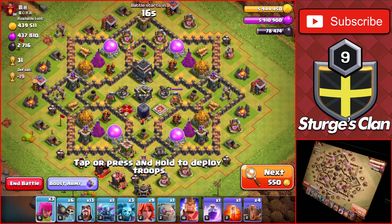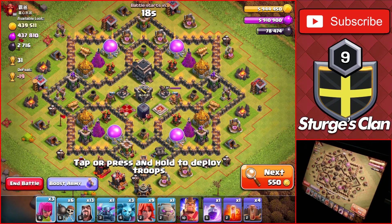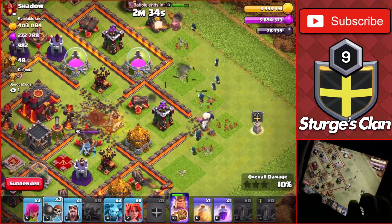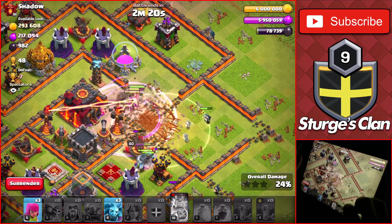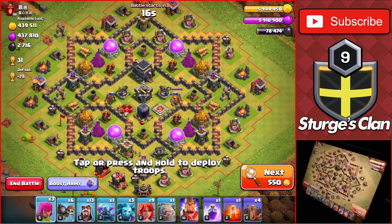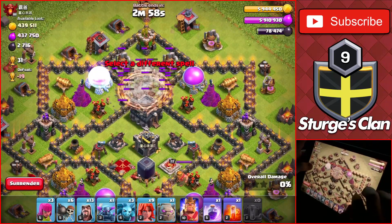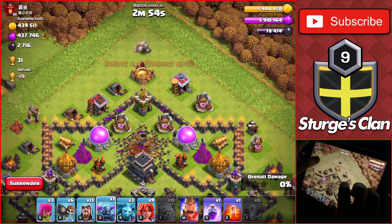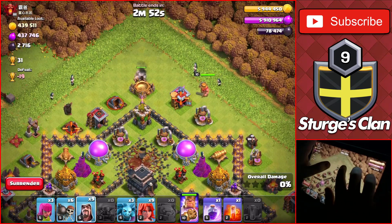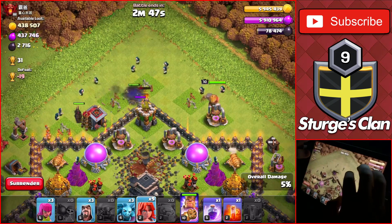Starting off with our first attack, we have this Town Hall 9 worth 31 trophies. If you're pushing without a clan castle, I recommend primarily attacking Town Hall 9s, since we are missing the heal spell and everything can basically get taken down by the inferno towers if you are attacking Town Hall 10s. For this attack you want to attack from the closest side of the town hall, since your main goal for Town Hall 9s is getting the 2-star. Starting at the top, we drop the golem to tank for the defenses, with the PEKKA and the king on both sides of the golem to help take down the outside buildings and to distract any defenses not targeting the golem.